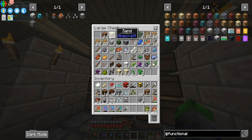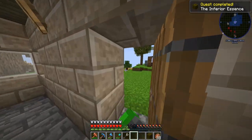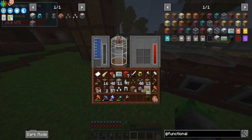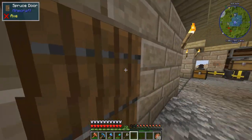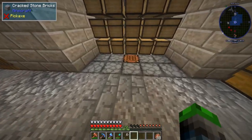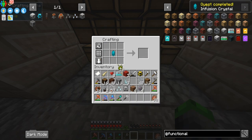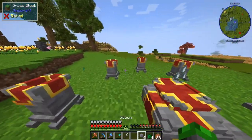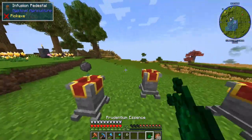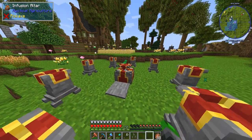We need a stone hoe and a little bit of dirt. We're going to combine these together to make some inferium essence farmland. We just throw this here with the seeds and there we go - inferium is now automated, which is amazing. We have enough to start making the silicone seeds as well. We'll make a master infusion crystal - this will give us just enough to make the silicone seeds. We head over to our Mystical Agriculture setup and place the pedestals.